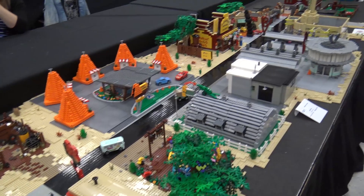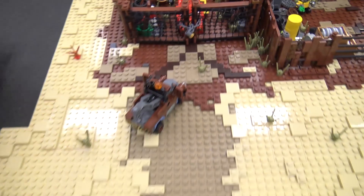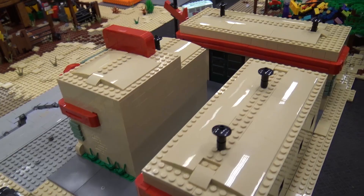We've got Tow Mater's Junkyard with the car impound lot. We've got Lightning McQueen there. He's got his little boot on because he can't drive away anymore — he's got to fix the road. Moving on, we've got Cozy Cones. We've got the broken down building that got turned into a racing museum kind of at the end of the first movie.